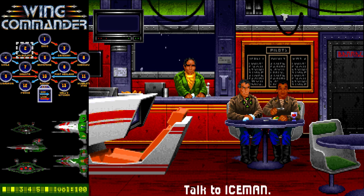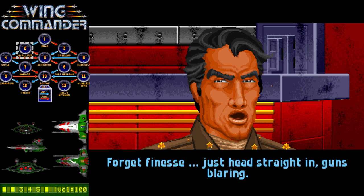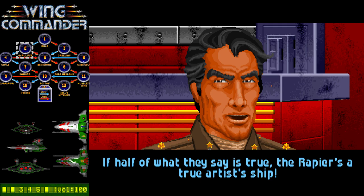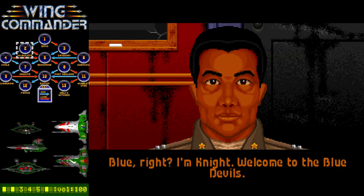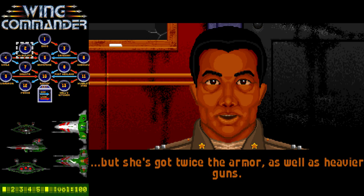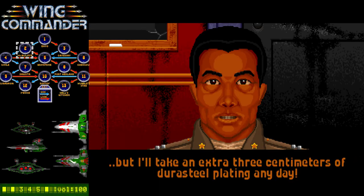First time through is the most interesting story. In-game, Iceman says: 'Blue, they call me Iceman. Don't let Knight fool you — he's a gun-heavy slug, forget finesse, just head straight in, guns blaring. Give me a ship that takes skill — a Raptor, even a Hornet, or one of those new Rapiers. If half of what they say is true, the Rapier is a true artist's ship.' We still haven't actually seen a Rapier in this let's play. Knight then welcomes Blue to the Blue Devils and notes the Scimitar isn't quite as fast or nimble as a Hornet, but has twice the armor and heavier guns — though it handles like a Centaurian mud pig.